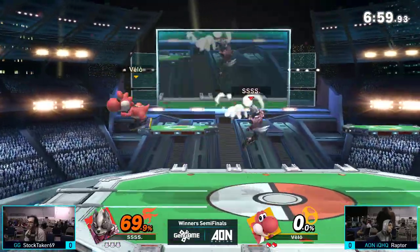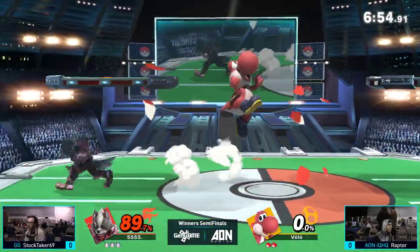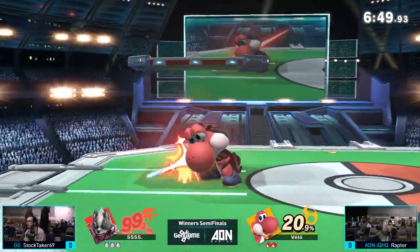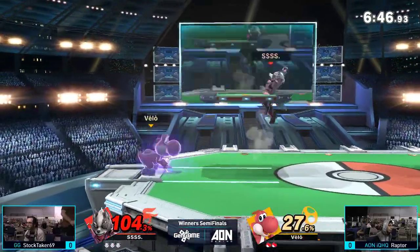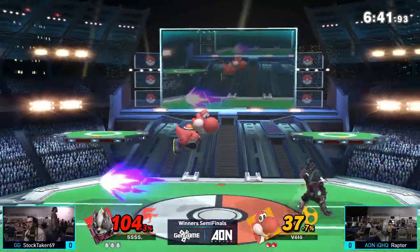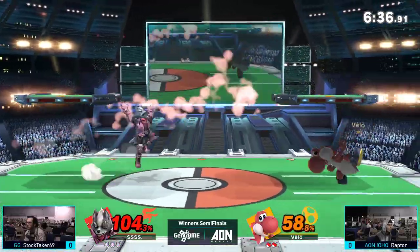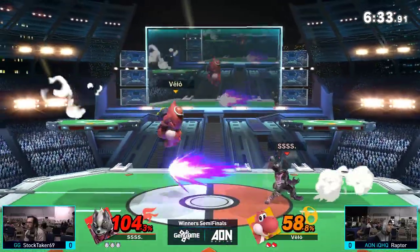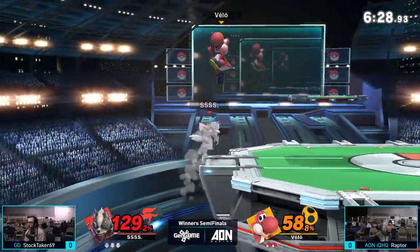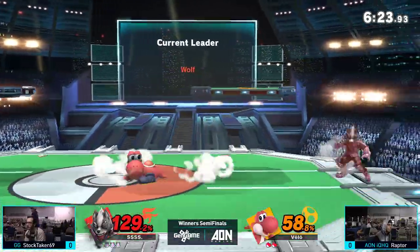69% — that is the Stocktaker right there. The dare's going to get him out. That did way more mental damage than anything, though 30% is pretty good. Raptor gets the grab, but great DI from Stocktaker — he gets right out of that, no 50-50 there. Stocktaker trying to build up percent and not take any more from Raptor. Great spacing on Stocktaker's part. The bear pushes him off stage; the egg's not going to connect. Stocktaker gets back but is still in the corner, before rolling back to center stage.